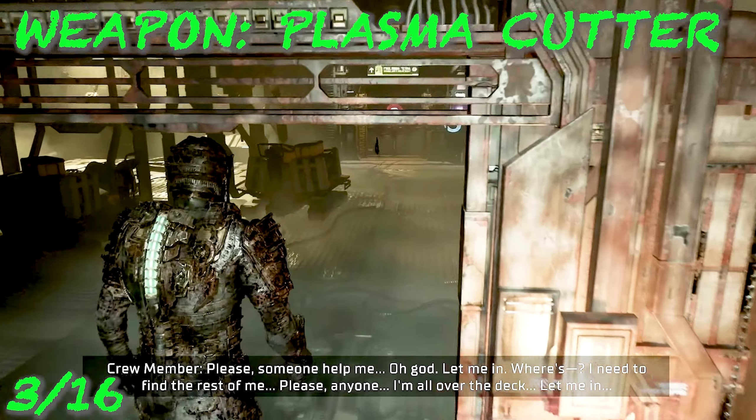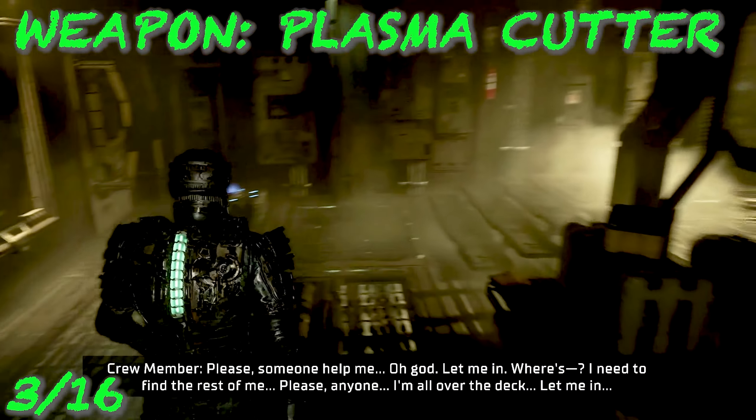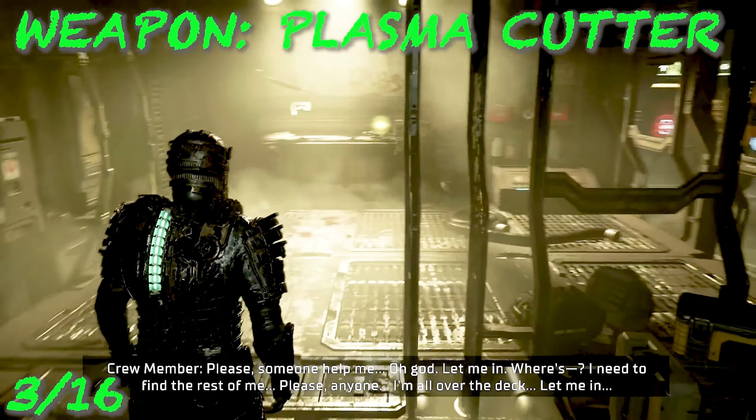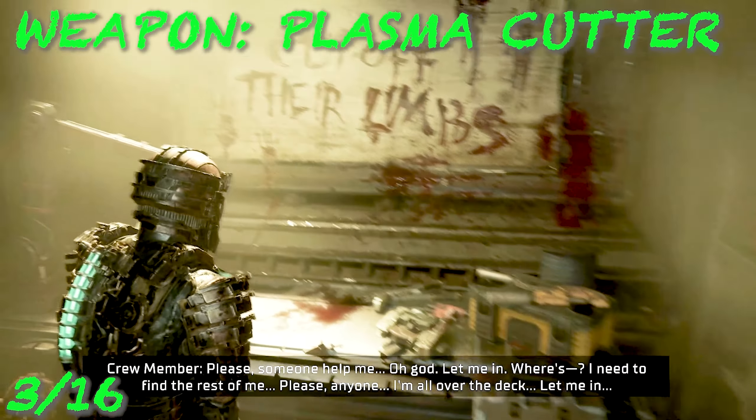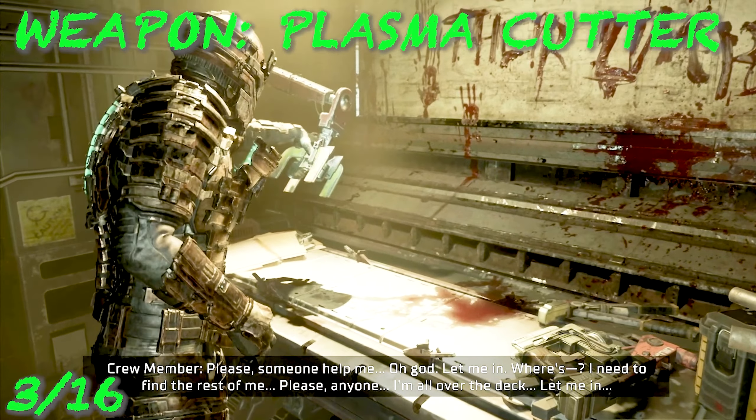Continuing the story, we're going to go down an elevator and this is where our first available weapon is — it's story-related so you will have to find it, but this is where you unlock the plasma cutter.